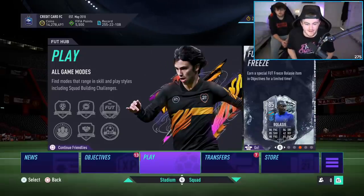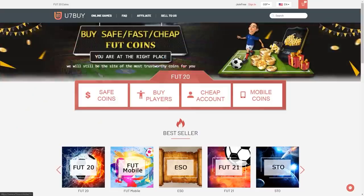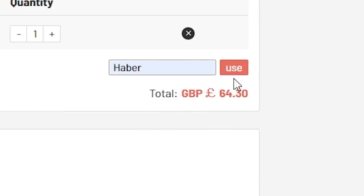Today what I've got for you is the 25x83 plus pack. For cheap, fast and reliable foot coins, check out u7buy.com. There is a link in the description, and use the code HABER to get yourself a discount on all of your orders.